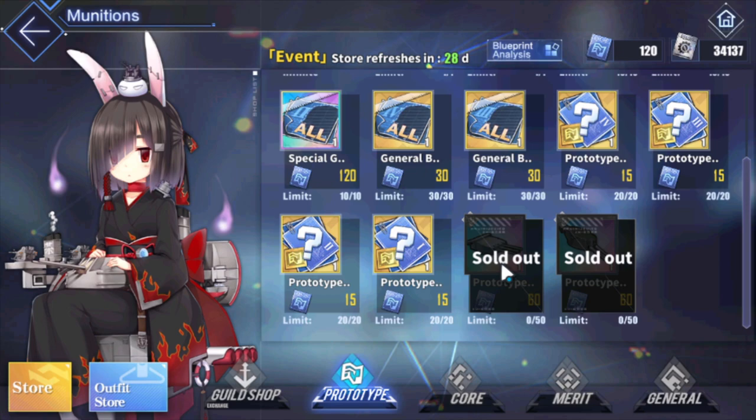We have two UR gear available in the prototype shop as of right now: one 457 and one prototype 234. These are heavy cruiser guns - best in slot for pretty much any heavy cruiser in the game, so these are very, very good.